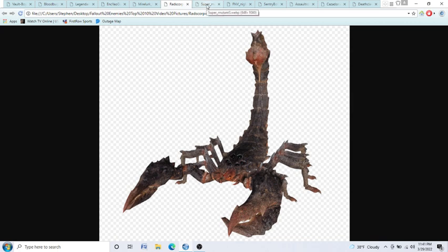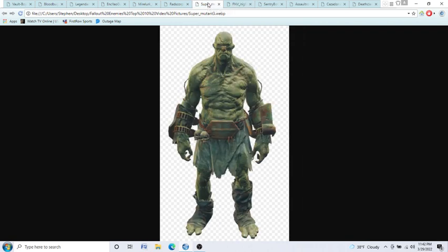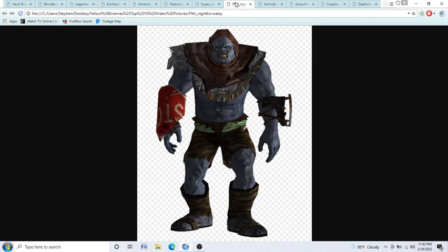Coming in at number 5, it is a tie between Super Mutants and Nightkin. Super Mutants and Nightkin are essentially the same thing. Super Mutants can be found in Fallout 3, Fallout New Vegas, and Fallout 4. The best way to kill these guys is a combination of the two. If they have guns, you want to go at them with melee weapons and circle around them because these guys tend to move rather slow. But go at them with a gun if they have melee weapons, because their swings truly deplete a lot of your hit points. The reason I put Nightkin a little bit ahead is because these guys possess a Stealth Boy, which makes you invisible. So until they're about to attack, you cannot see them. Once they do attack, you can see them just barely, and then once they stop attacking, they tend to be invisible once again.